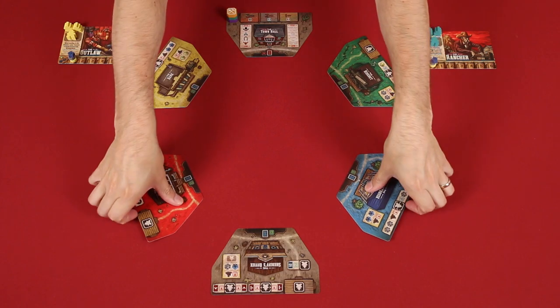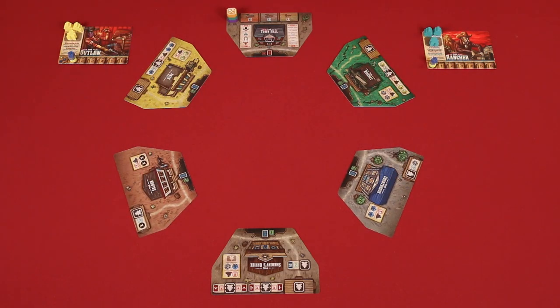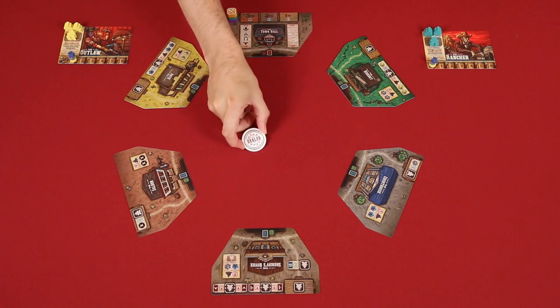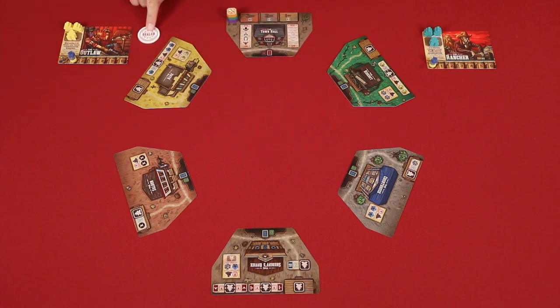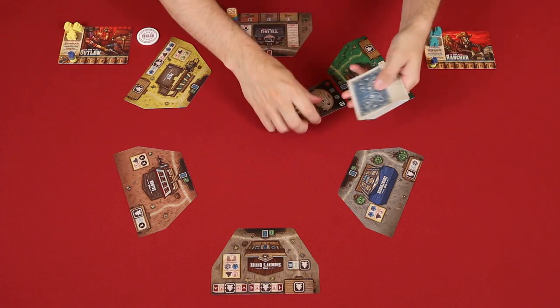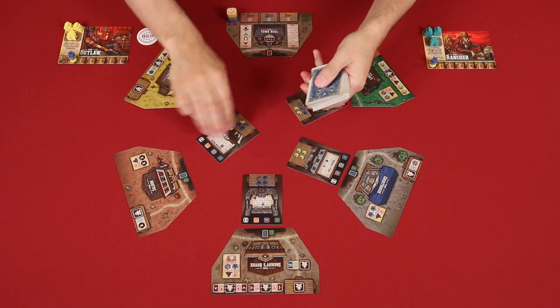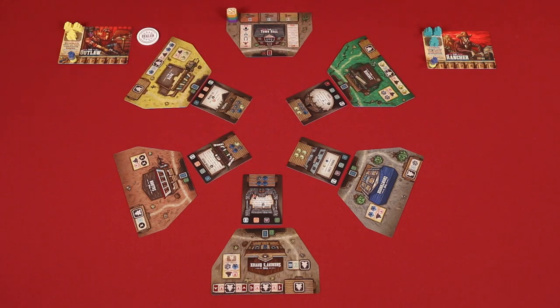The order of these colored mats doesn't matter, but players should sit in front of the ones that match their color. If you have fewer than four players, flip the locations with colors that are not being used. Then give this dealer token to the player who most recently saw a horse, or assign it randomly, and have them shuffle the blue-backed building cards into a deck, dealing five of them face up into these areas, known as the buy slots of these locations.